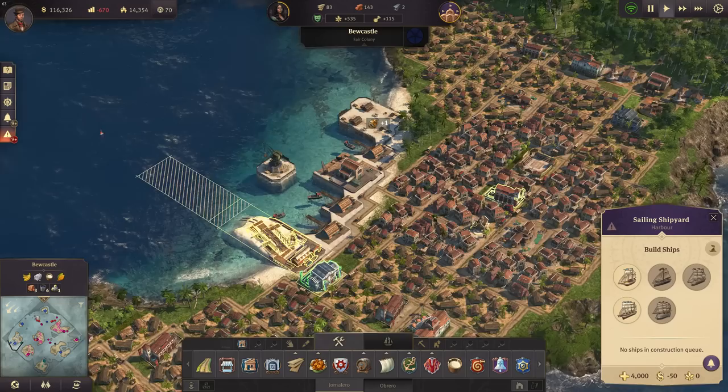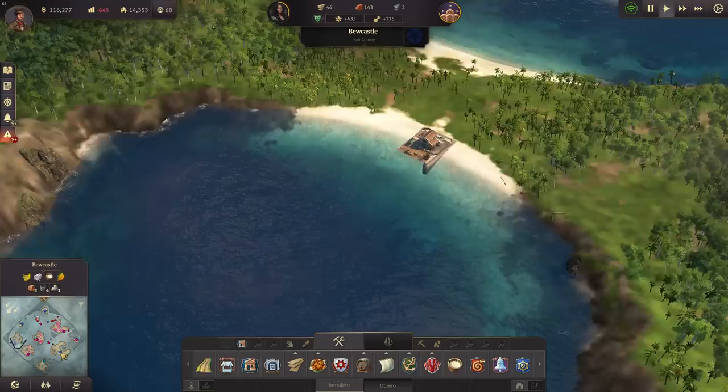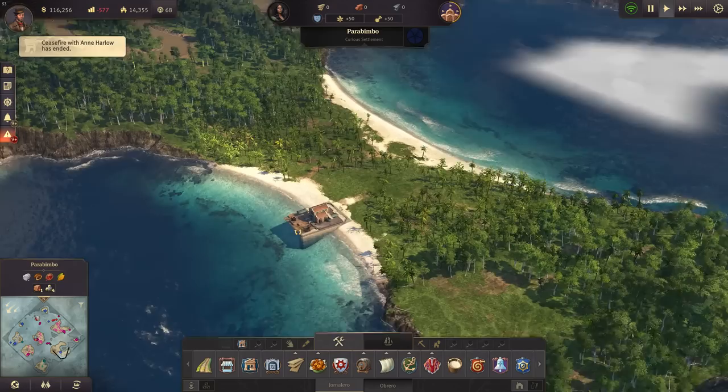Very nice, very nice. We could also have ships now - let's build a clipper here in Buke Castle so that we can start with another settlement over here. I think this is good - we have coffee here, very important - so a very good island actually.